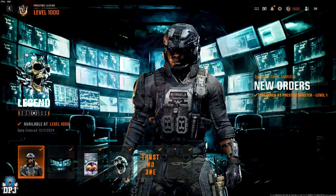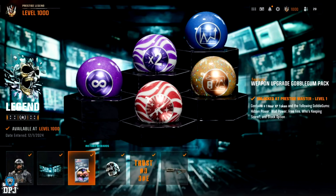You also get the Weapon Upgrade Gobblegum Pack, which contains a one-hour XP token and the following gobblegums: Hidden Power, War Power, Free Fire, Who's Keeping Score, and Stock Option.